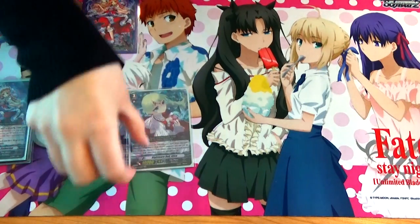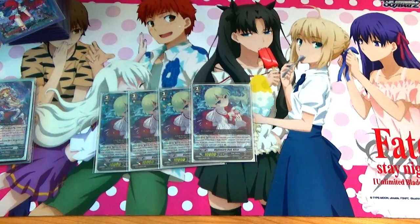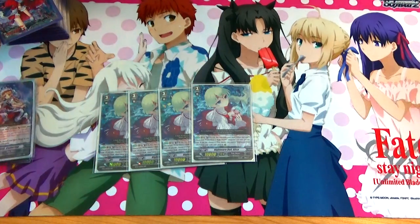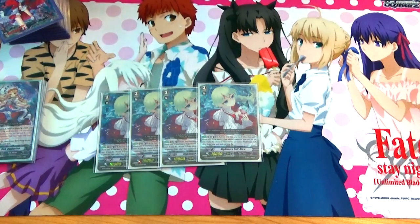Nightmare Doll Alice — the one that you run at four. Why? Because one will probably hit your damage zone, one will probably get destroyed in battle. So it's good to keep two resting in soul. Nightmare Doll Alice from BT3 is a Counterblast — put this unit into soul, call out a new unit. But you cannot call out a Nightmare Doll Alice. Unlike Catherine's ability which calls out a Nightmare Doll Alice, Alice's ability cannot call out herself. However, she could call out a certain grade 2 which you will see later on.